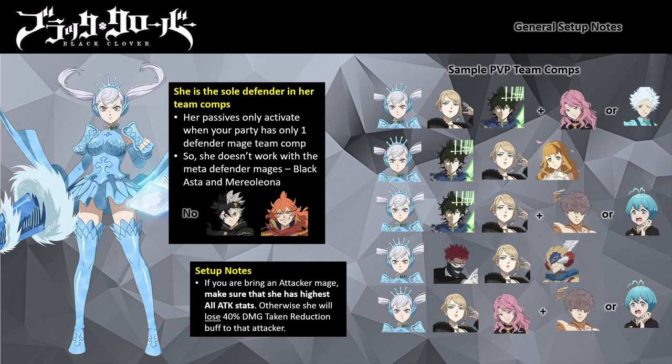By having Noel be the target for those mechanics, your attacker will be free to deal damage. Noel's Skill 1 grants the member with the highest all attack a 40% reduced damage taken buff. Being the sole defender, Noel is most likely the only mage with taunt mechanics, so you'll want this buff applied on her at all times. The longer Noel survives, the higher your chances of winning the PvP fight. For enhancement levels, the recommended level is maximum enhancement, LR+5.